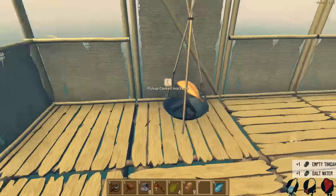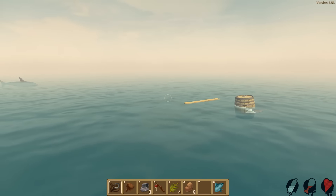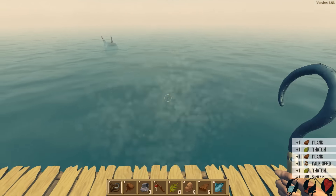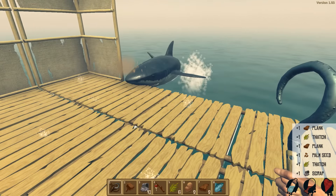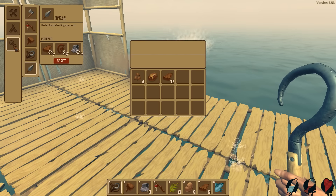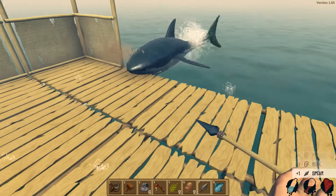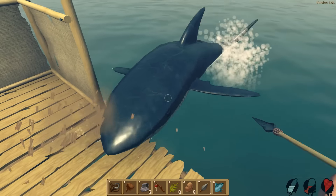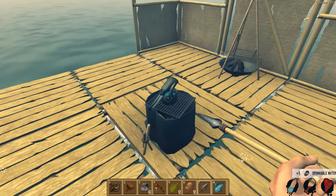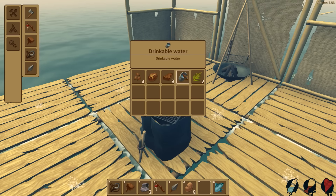I keep forgetting to drink water. It's like we're just gonna die a few times because I keep forgetting to actually drink water. It's something I do in real life — does anybody else have that where you know you are thirsty, you definitely are, but you just forget to drink water? Okay, we need something to get rid of this shark, we really do. I think I'm going to get this and stab him in the face. Go away! There we go. And that works — I'm surprised that actually works.